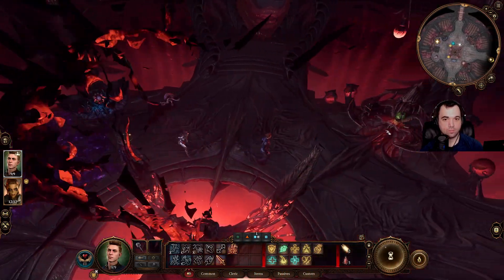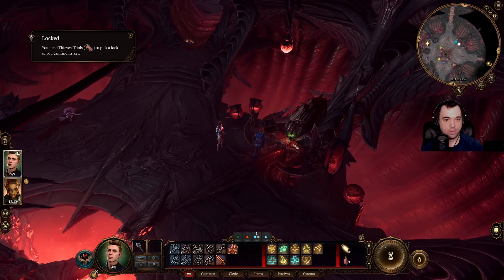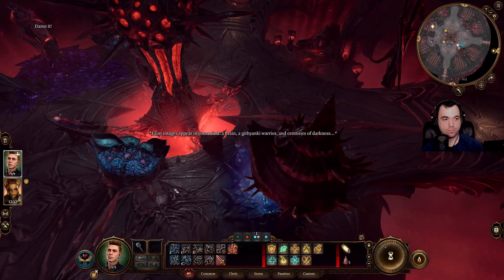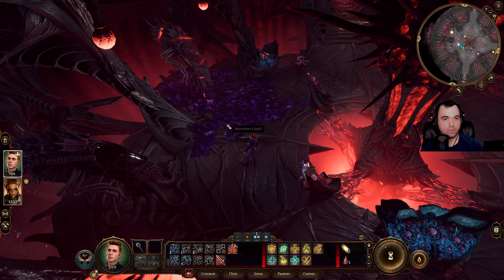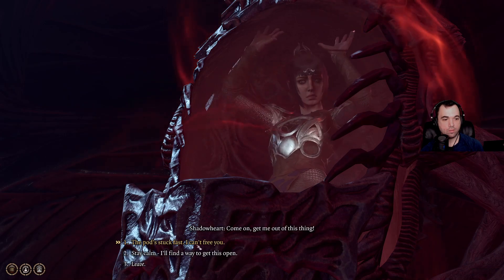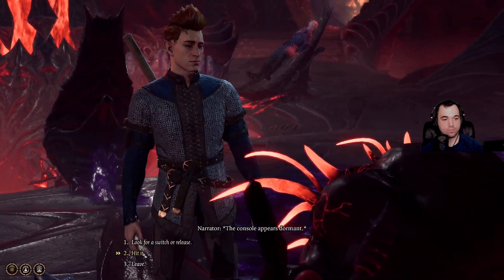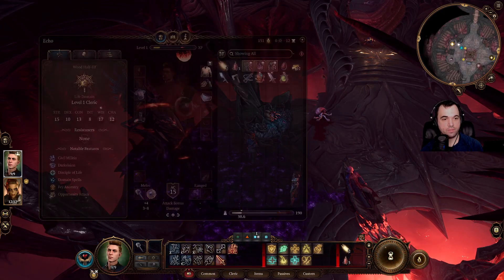Damn it — hang on, working on it. Brain in a jar — faint images appear in your mind: a brain, a Githyanki warrior, and centuries of darkness. I don't know how it's for you, lady. Get me out — come on, get me out of this thing. Keep looking. The console appears dormant — nothing. The console remains dormant — I have something in my inventory.